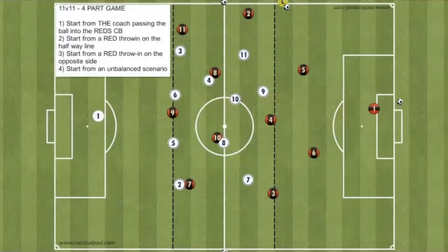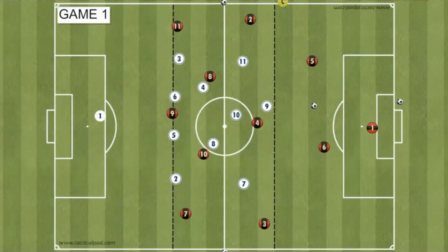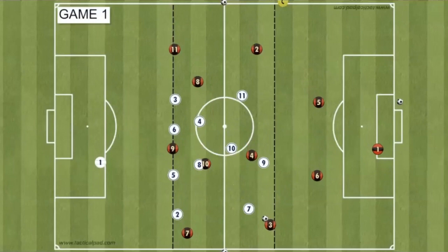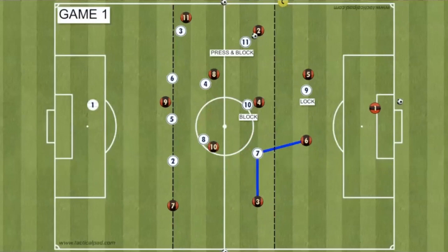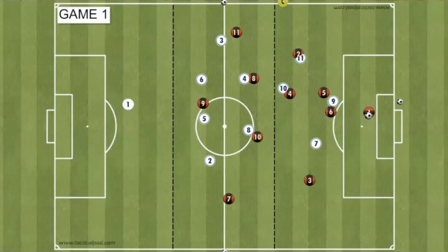Defensive organisation game practice. This game practice is an 11v11, four-part game, taking place on a full-size pitch. The first game, the ball's going to start with the coach and he's going to pass into the red CB, and we're looking to play from there. The reds are just going to look to build up and score a goal as normal, and the white team are going to look to be in an organised state, working through the two pressing patterns from the technique and skill practices. Thinking back to our performance wheels, we're looking for the whites to work through the desire, deny, deflect and defend principles.